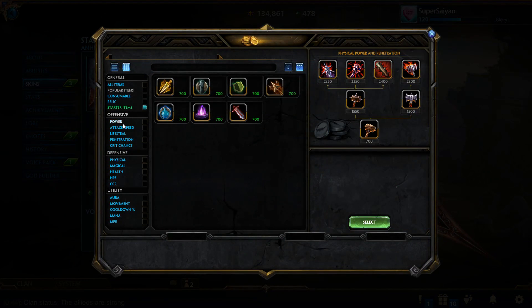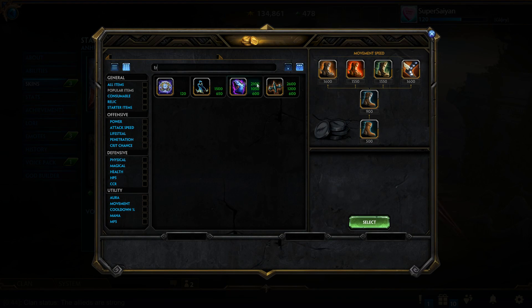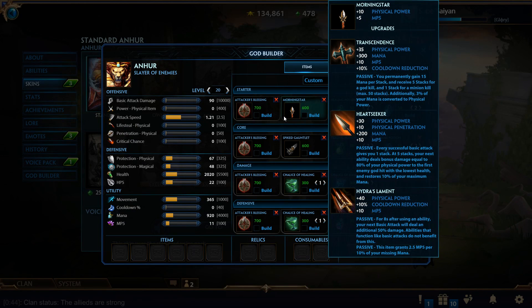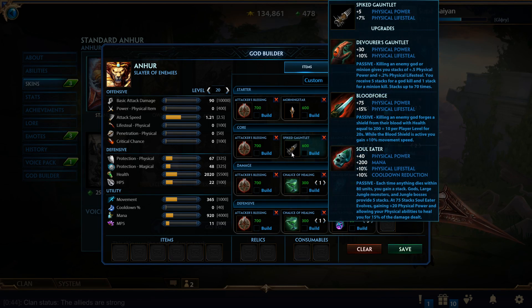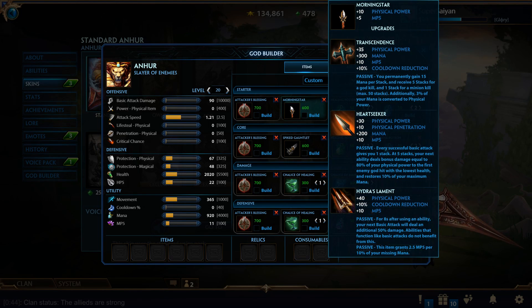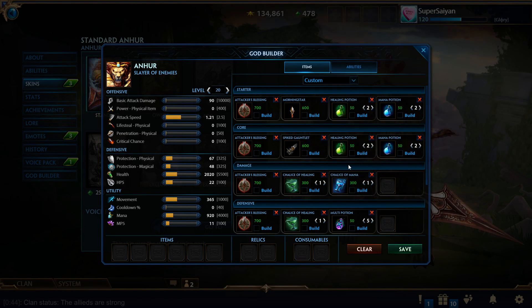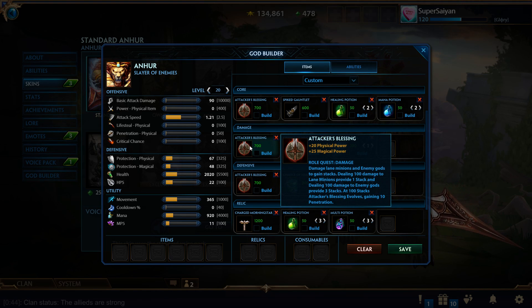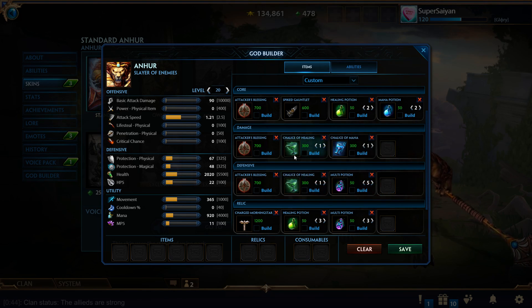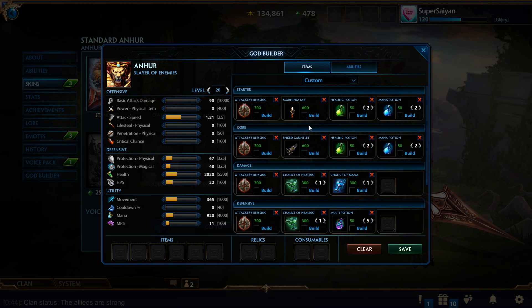If you really wanted to, you could take the slower, more careful route with Tier 1 Boots and three of each potion. But most likely you are going to be stacking, so generally you'll start Morning Star if you're a hunter going into Transcendence. This build also transitions into the Spike Gauntlet — basically the same thing — though you don't get as much power but you get a little lifesteal if you're building into Devos. Honestly right now, Transcendence is just a much better item than Devos.